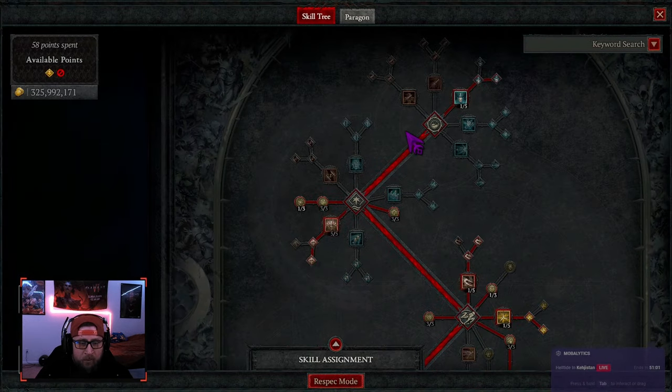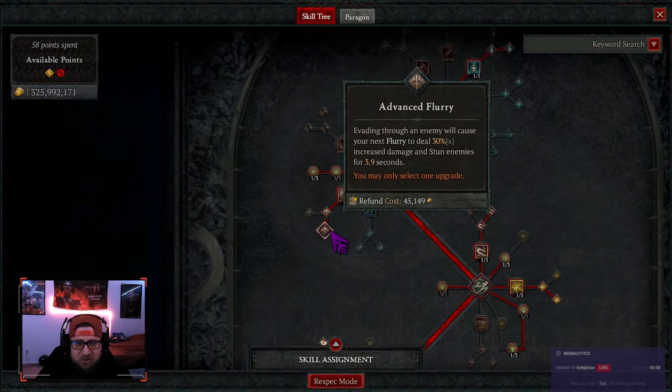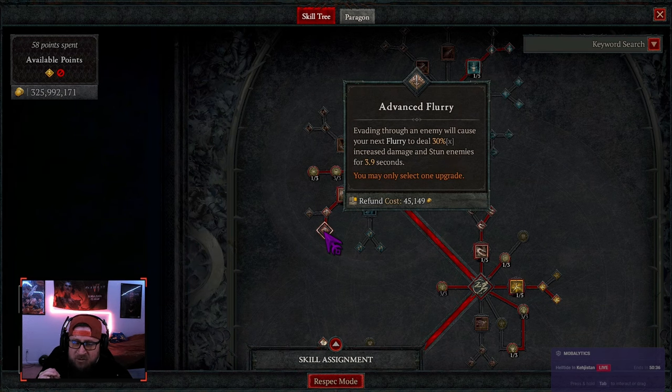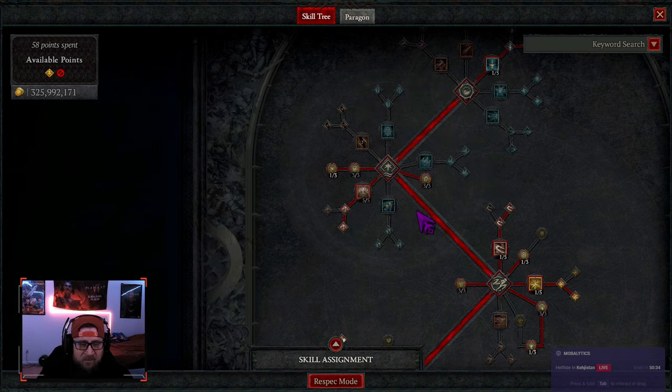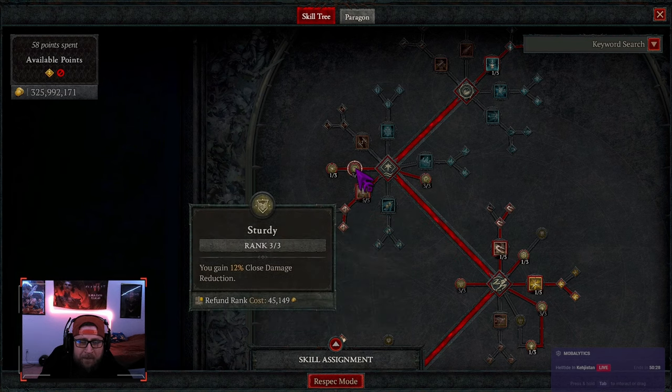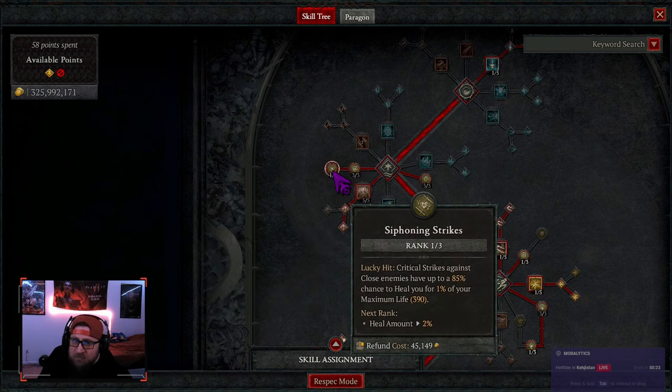We max out Flurry and go into Advanced Flurry because evading through an enemy causes our next Flurry to deal more damage — and most importantly, it stuns. This build is all about crowd control and you're going to see that in the showcase. You could also take the vulnerable-enemy damage node but the stun effect is just so important on this build. We max out Starter's Step because once we crit we're going to move — this build is very, very fast. We knock out three points into Sturdy for close damage and one point in Siphoning Strikes for the lucky hit heal.